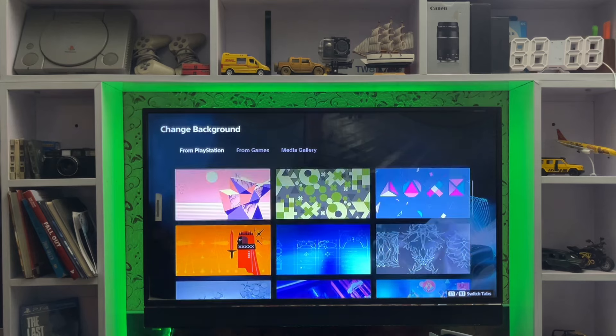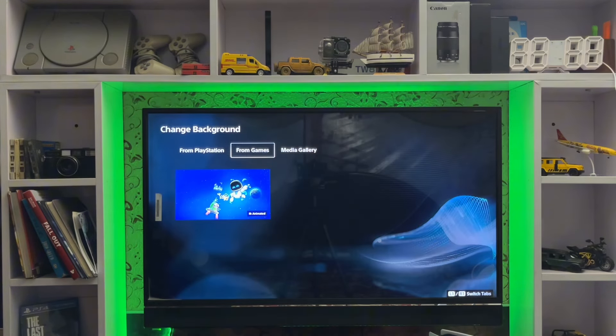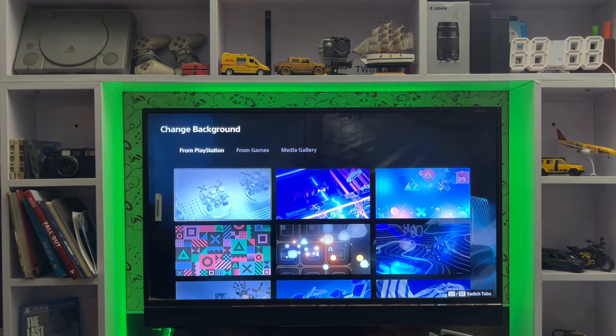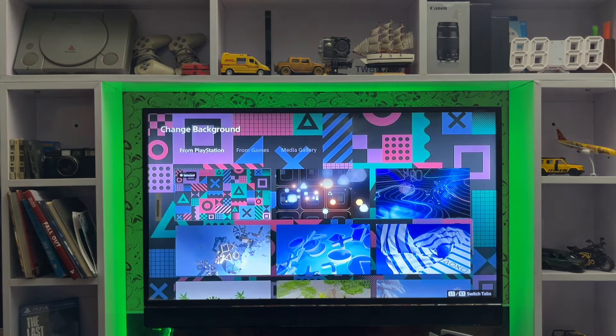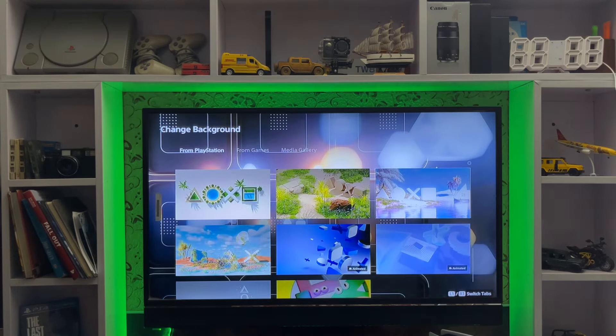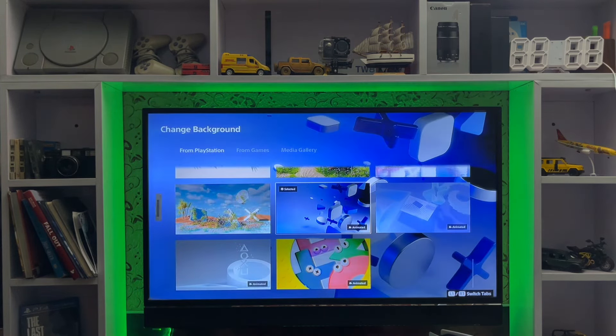This is just for your welcome hub on your PlayStation 5, and this feature you get after a new update on your PlayStation 5. If you still didn't update, you just need to go and update your system software to get the welcome hub, and then change the background and customize everything on your PlayStation 5.